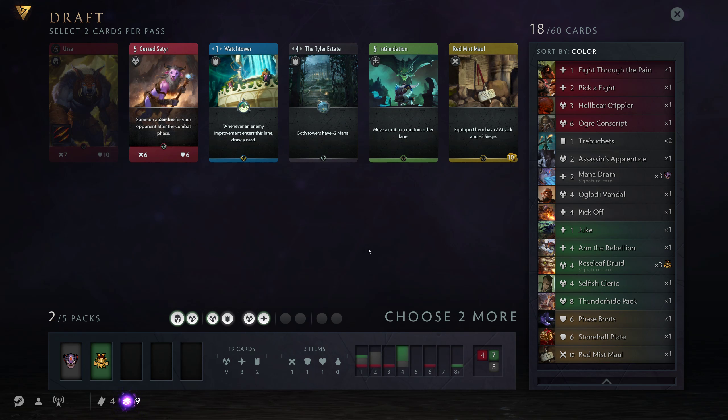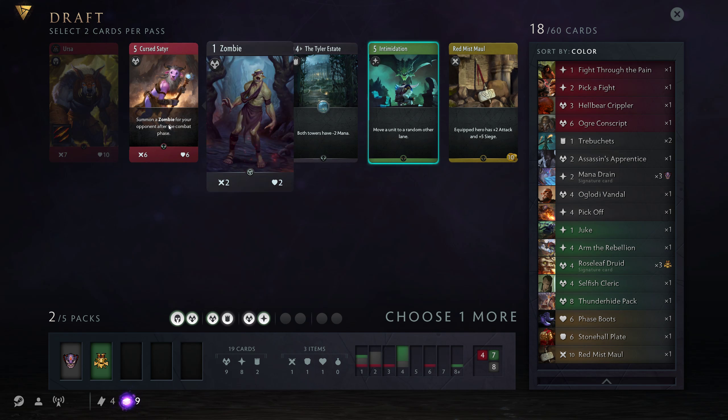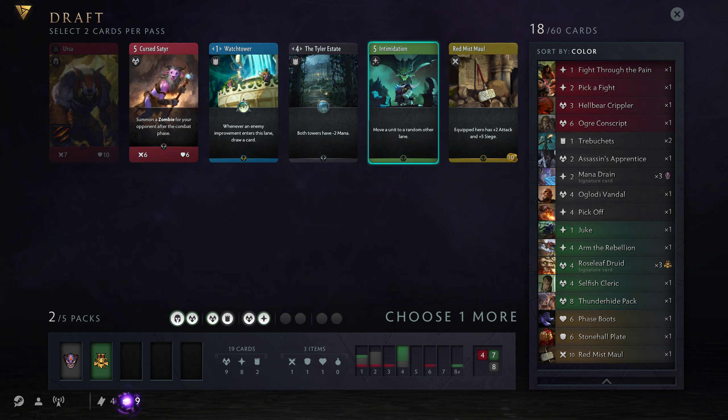Friendly Fire could have been better, but that would have meant we wanted to go blue as well. Ursa would have been nice as well, but not better than Treant, so that's fine. Intimidation is such an extremely good card — I am in love with this card. It has won me so many draft games. Cursed Satyr makes a Zombie for my opponent. Fun fact: if the Satyr dies in the Combat Phase, it doesn't actually summon the Zombie.